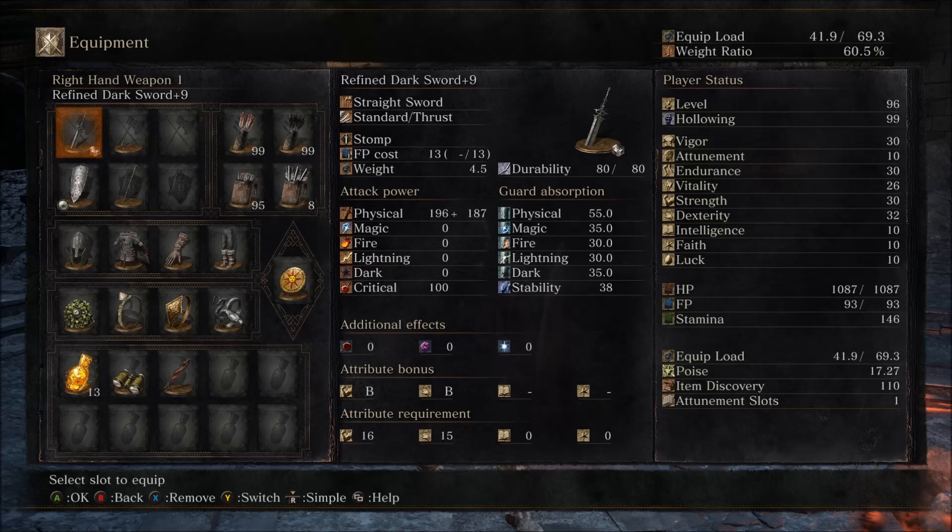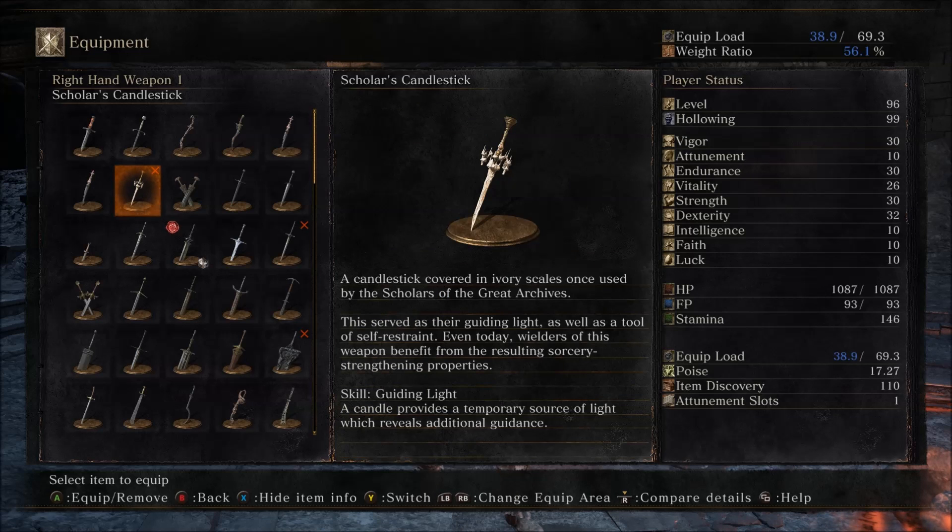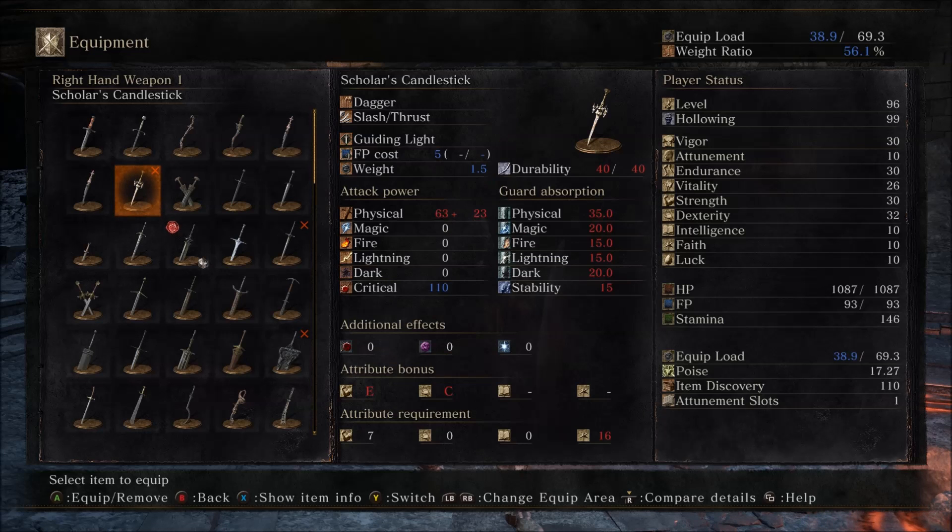First of all, descriptions. I found the Scholar's Candlestick — it's a dagger. A candlestick covered in ivory scales, once used by the scholars of the Great Archives. This served as their guiding light as well as a tool of self-restraint. Even today, wielders of this weapon benefit from the resulting sorcery-strengthening properties. That's guiding light, which I'm pretty sure I saw with something else. It doesn't appear to be a catalyst — there's no spell buff for it. It says something about spell buffing; I don't know what that means.